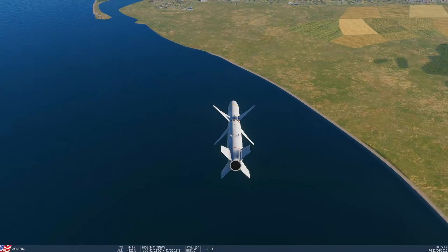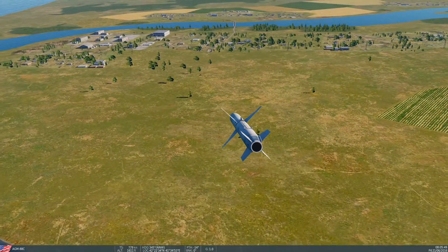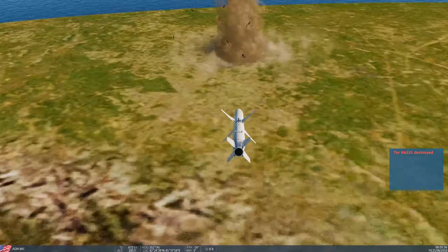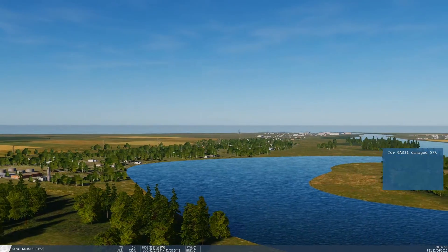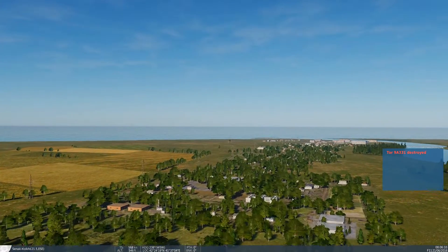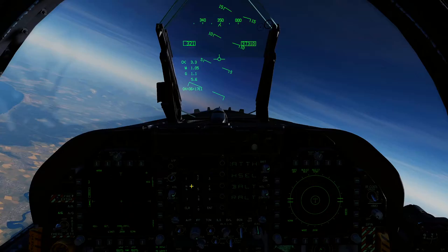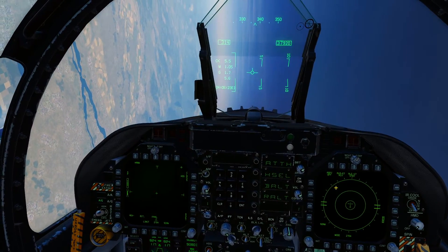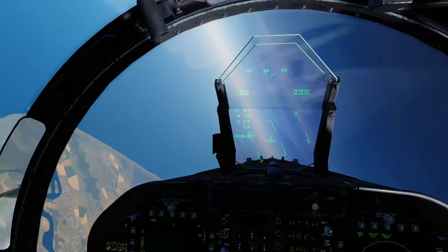Come on baby — first one is happening. Bam, bam. Is that one dead? Where's the other guy — over there? Couple of smoking wrecks. Tor 9A331 destroyed. Let's go over and confirm — all kinds of wreck. Confirmed: the SA-15s are definitely taken out and no longer emitting radar. Job done, mission complete — we can RTB for cocktails and debrief.